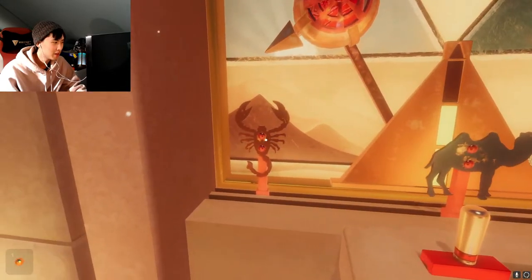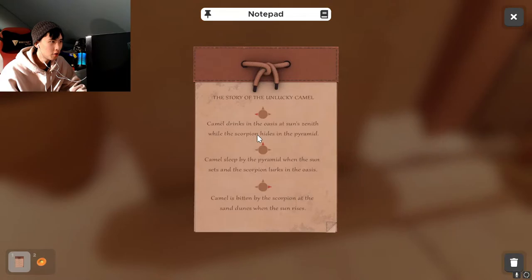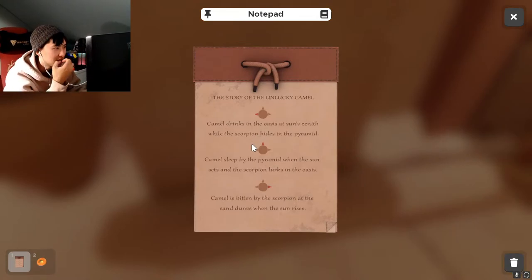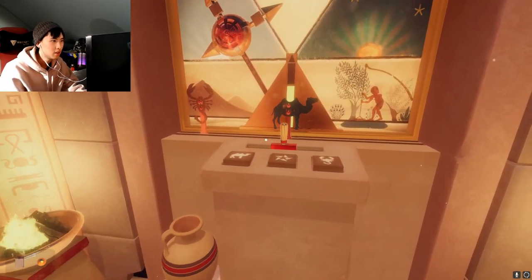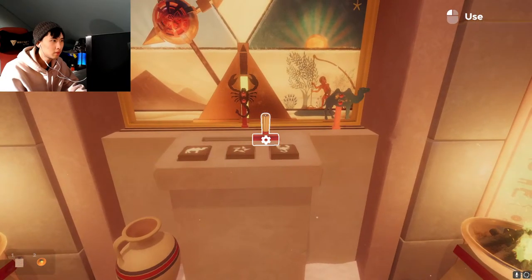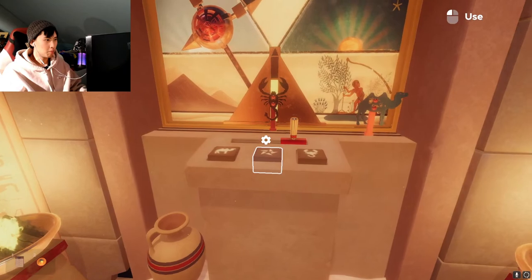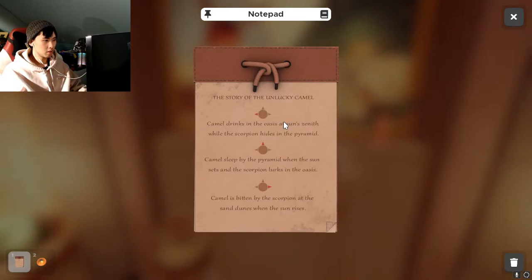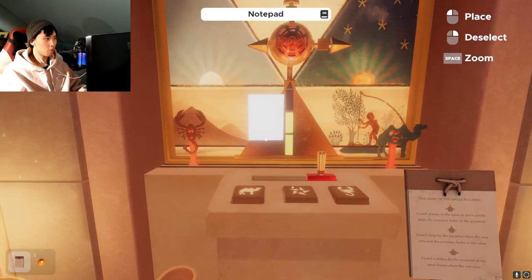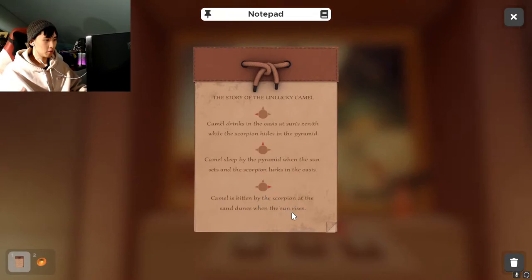Wait, am I supposed to be knowing something? Hold up — there's a red ball in there. Oh wait, there's something here — a notepad! 'Story of the unlucky camel. Camel drinks in the oasis at the sun's zenith while the scorpion hides in the pyramid. Camel was bitten by the scorpion at the sand dunes when the sun rises.'